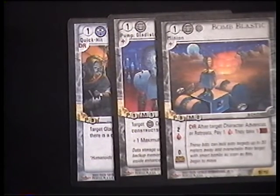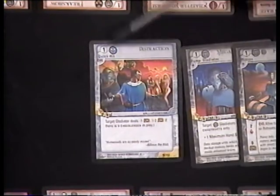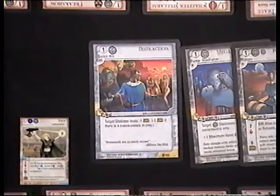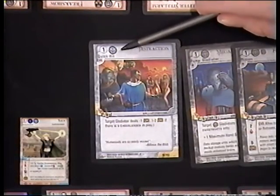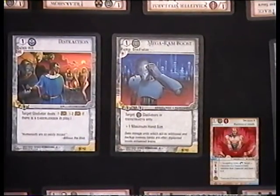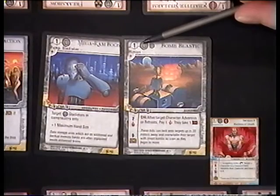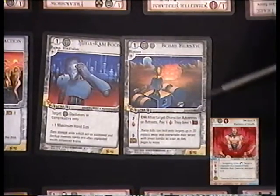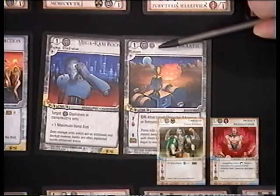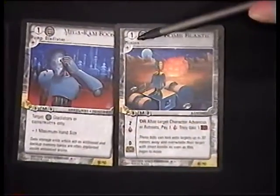Some things that cards have in common is they have a level in the left corner and also a discipline. In order to play this card — Distraction — I need to have a level one psi gladiator on my team. On this team I have Trace, and Trace is a level one psi gladiator, so she would allow me to play this card. To play Mega Ram Boost, I would need to have a level one cybernetics gladiator. To play Bomb Blastic, I would need to have a level one cybernetics gladiator. In addition, this dot here means that I need to have another cybernetics gladiator on my team. The level of that other gladiator is not important, just that I have at least two on my team, one of which is level one.